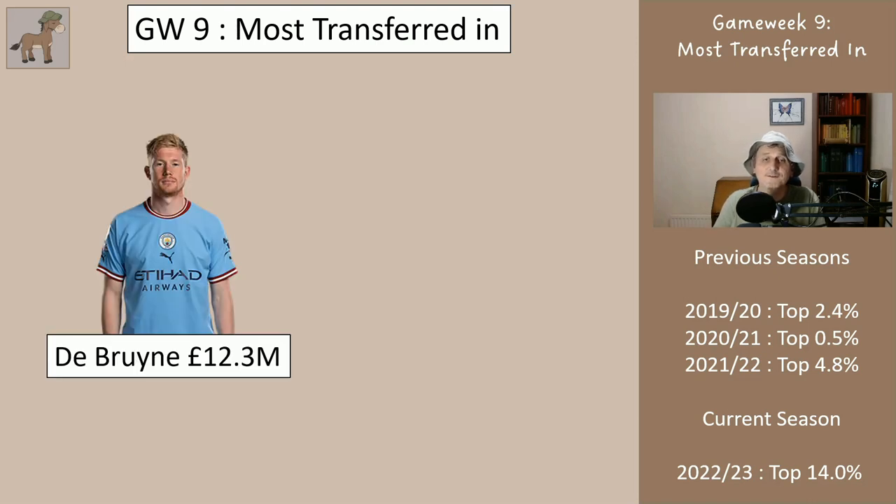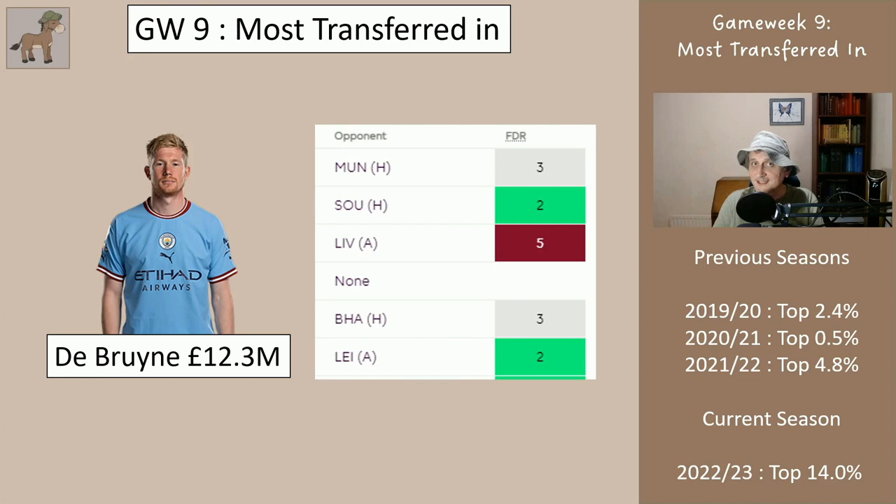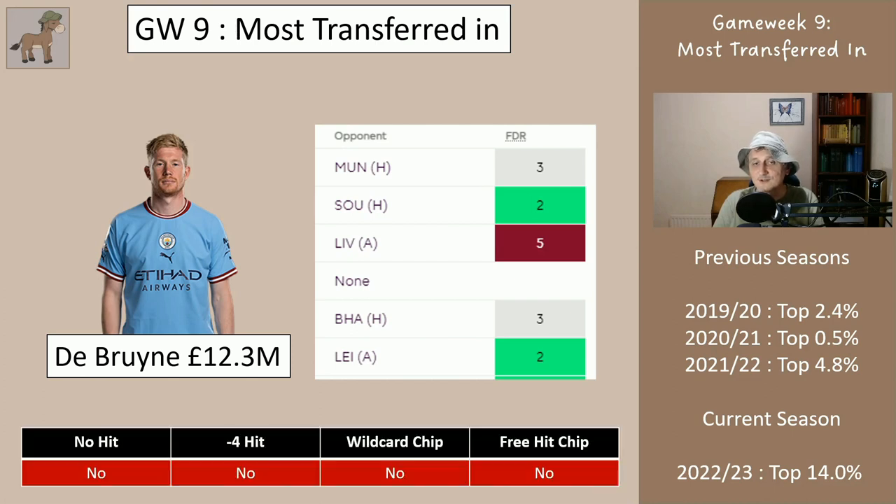De Bruyne — on to midfielders now — at 12.3 million, obviously the same fixtures as Cancelo. Under no circumstances would I be bringing him in. Obviously he's a brilliant player; if he was six or seven million I'd totally bring him in. But for 12.3 million, and knowing he's blanking in game week 12, I'd rather be using those funds elsewhere. If I had him I wouldn't be selling him, but I wouldn't be bringing him in.